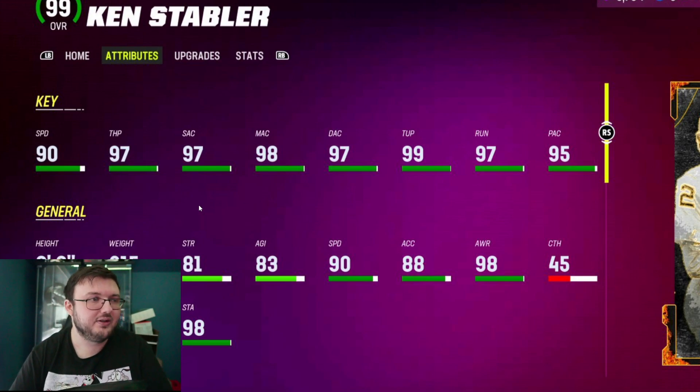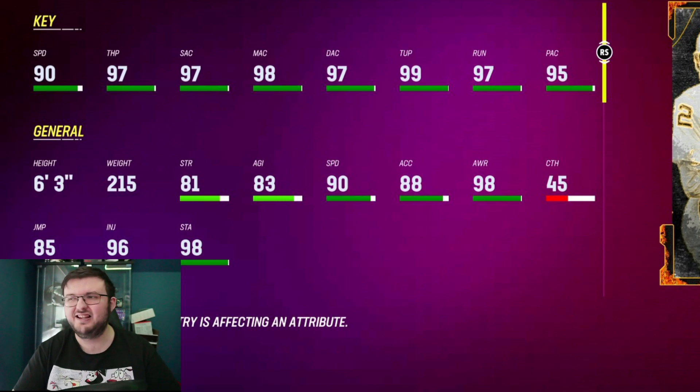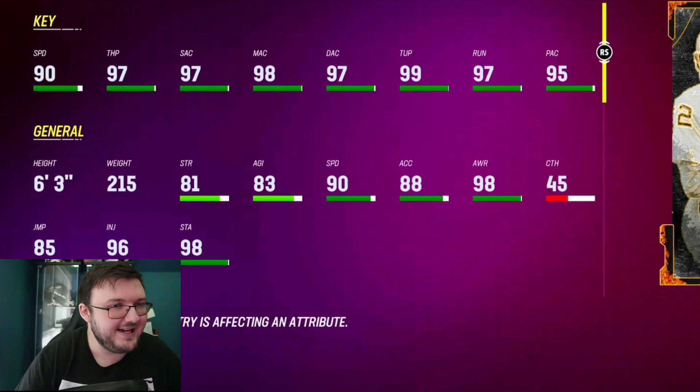The old Oakland Raiders — it was Oakland, Oakland Raiders quarterback Kenny the Snake Stabler does get 90 speed.